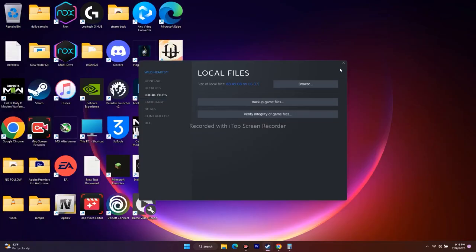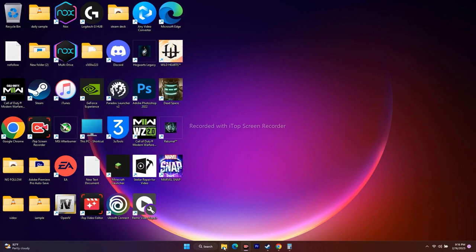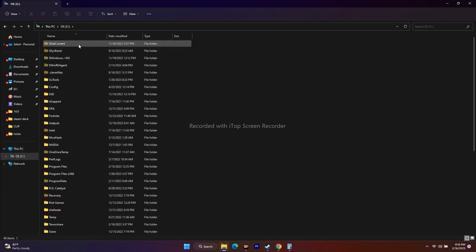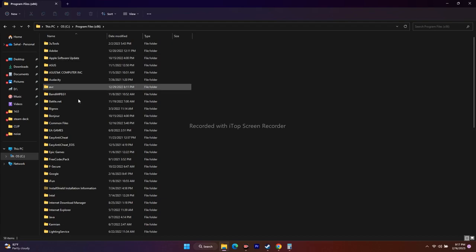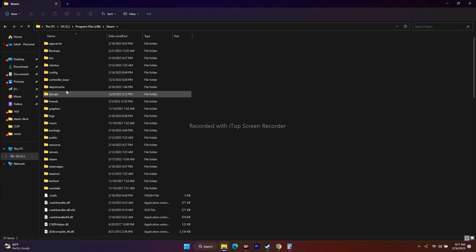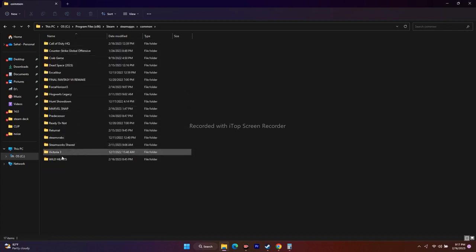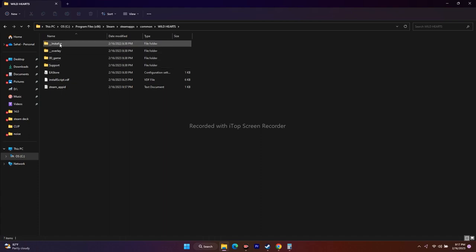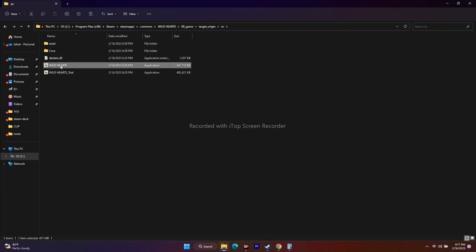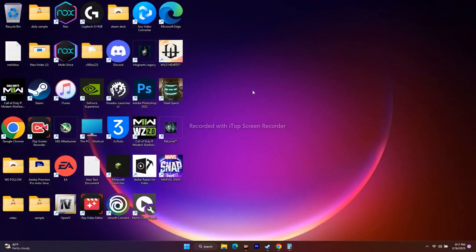You can also launch the game directly from the installation folder instead of through Steam, which may be causing the issue. Navigate via File Explorer to C:\Program Files (x86)\Steam\steamapps\common\Wild Hearts and launch the game executable directly from there.